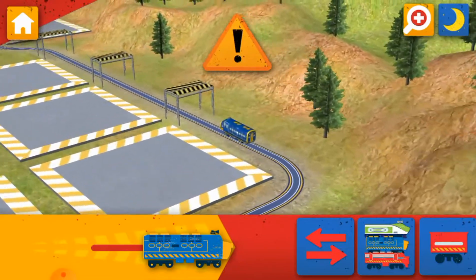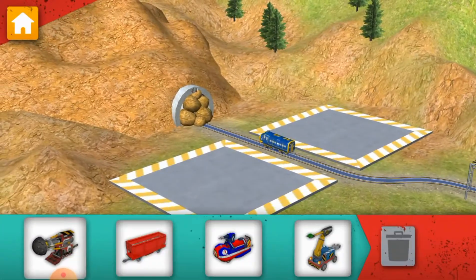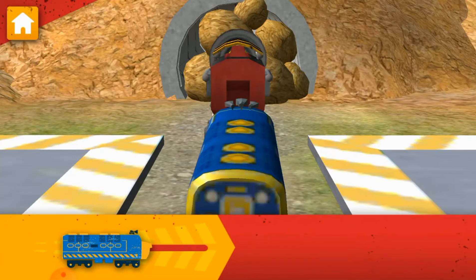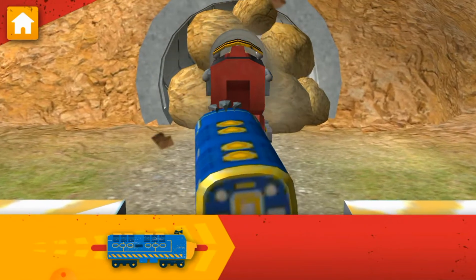Your first chuggering challenge is to drill a tunnel through the mountain. We need to drill through that rubble. Attach the drill to your chugger. Now, drive your chugger to clear that tunnel.